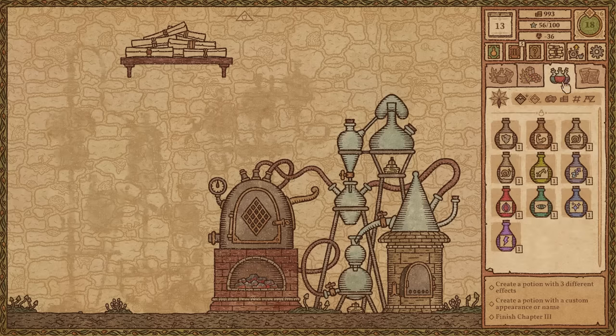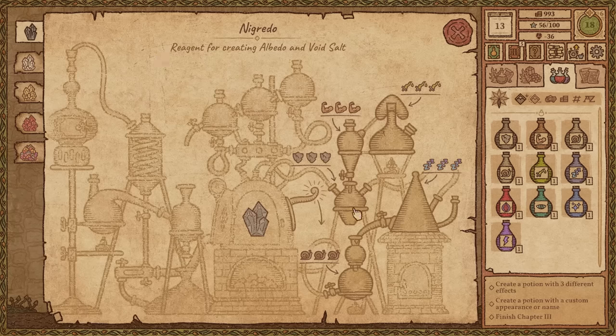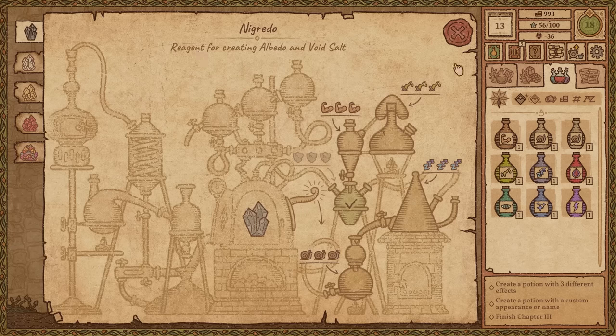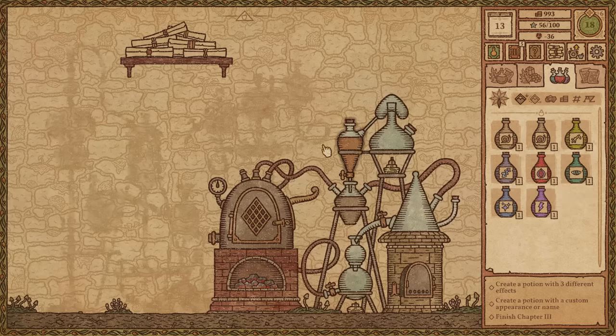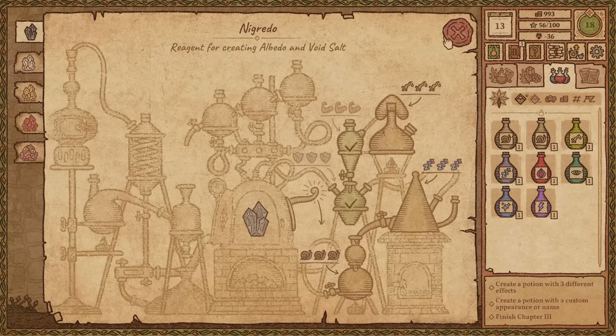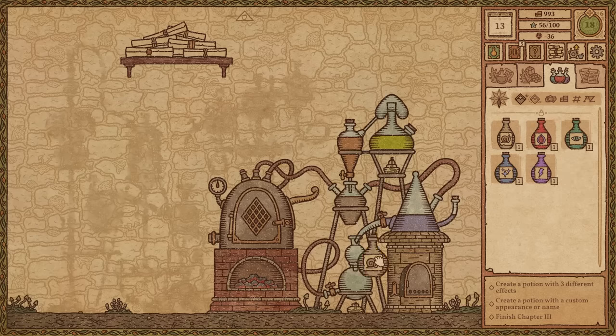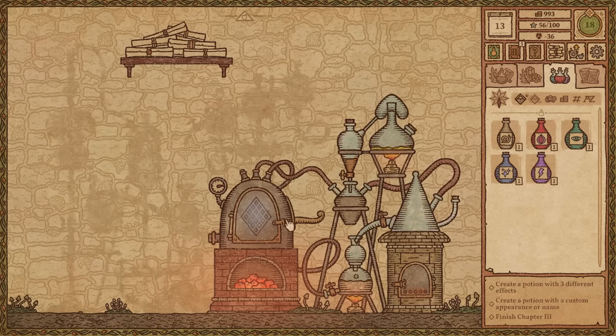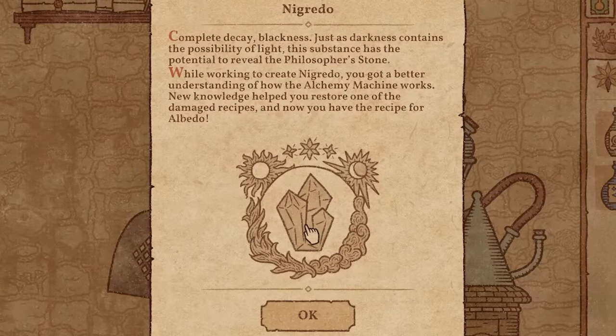So now, if I put the proper potions in the right spots, does it work? We got to make sure we do this right. So we need the stone skin in this one, the strong boy right up here, the poison to the right, the sleepy one here, and then down below was the slowness. And then we yoink on this thing. We created it! Complete decay — blackness and just darkness contains the possibility of light. This substance has a potential to reveal the philosopher's stone. While working to create it, you got a better understanding of how the alchemy machine works.